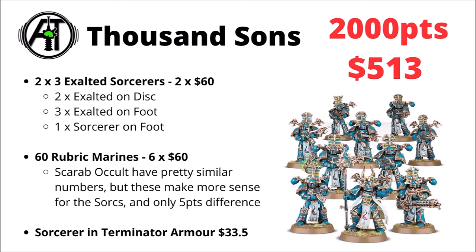For the Thousand Sons, their Combat Patrol, given its overabundance of Tzaangors, doesn't actually outcompete things like Rubric Marines or Scarab Occult Terminators, both of which give you a pretty similar points per dollar. I chose to go with Rubric Marines, along with two copies of the three-man Exalted Sorcerers kit at $60 each — giving you three Exalted Sorcerers on foot, one regular Sorcerer on foot, two more on disc, and one in Terminator armour at $33.50. Overall that puts you at 2,000 points for just over $510.